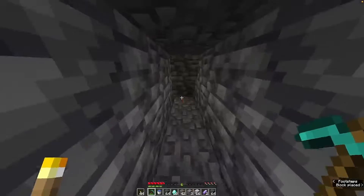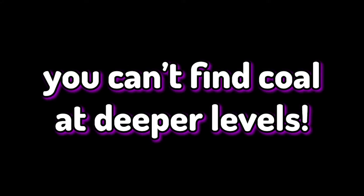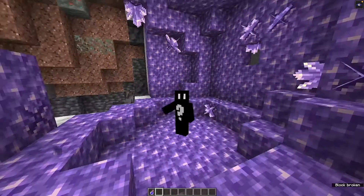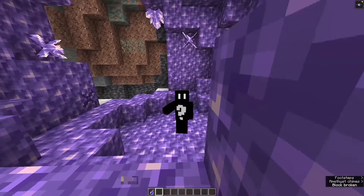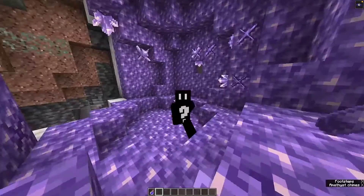Also remember to bring plenty of torches to light your way and prevent mobs from spawning. If you're thinking you'll just bring some logs and craft torches down there, don't — you cannot find coal at those levels, as coal only generates at higher levels. That's everything you need to know about how to find diamonds in Minecraft 1.18. Hope you enjoyed it, see you in the next video!